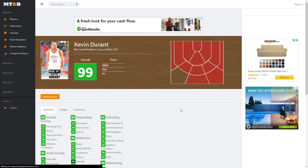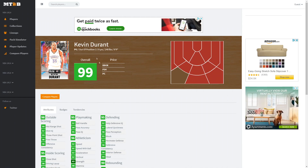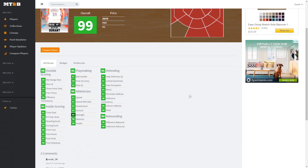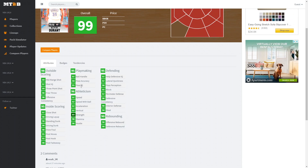The guy we all knew was coming — because we know how 2K works — is Galaxy Opal Kevin Durant playing PG. Expect many of your favorite opals to get a point guard version later. Kevin Durant at 6'9" PG has a 99 mid-range, 99 three-point shot, 98 free throw, 98 driving layup, 90 standing dunk, 98 driving dunk, 92 post hook, 99 post fadeaway, 97 ball handle, insane playmaking, 97 speed and acceleration, 98 stamina, 90 offensive and defensive rebounding, 94 steal, 90 interior defense, 97 perimeter defense, 95 blocking, and 97 lateral quickness.